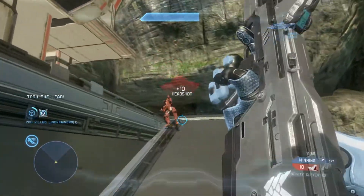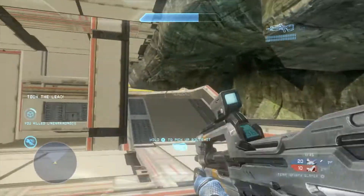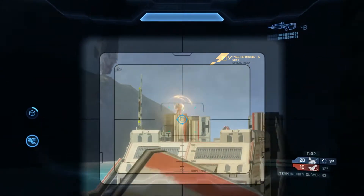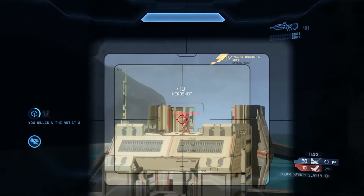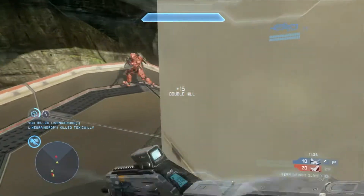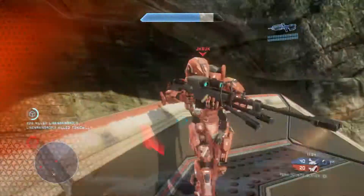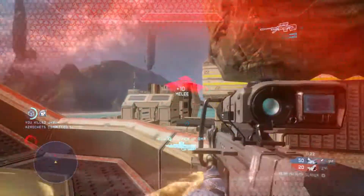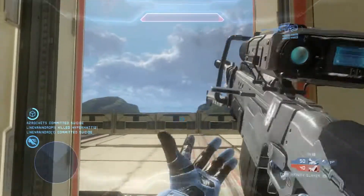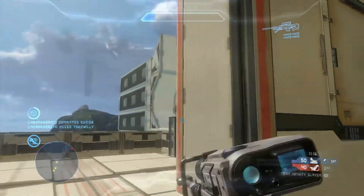Hey guys, today in this tutorial I'm gonna show you how to add slow motion to your Halo 4 clips without using any effects or any programs outside of the game. So here I am just playing on Shutout, you know, just having a good old time. It's actually the same game as the clip I posted a few days ago, so it was a quality game.